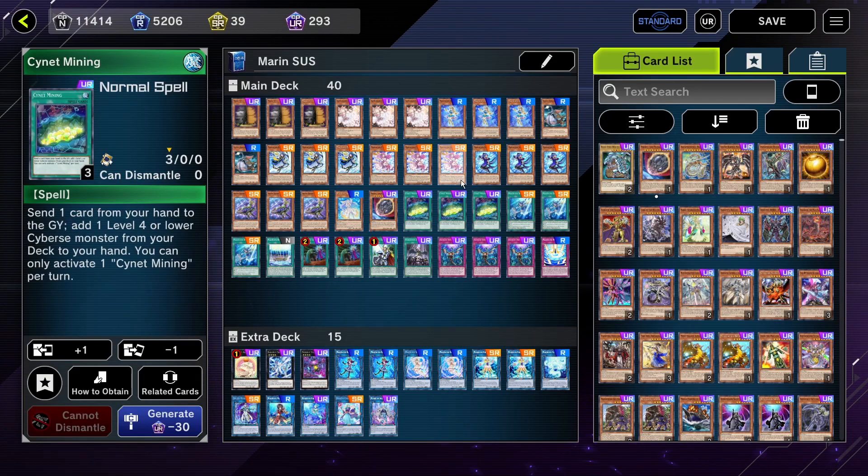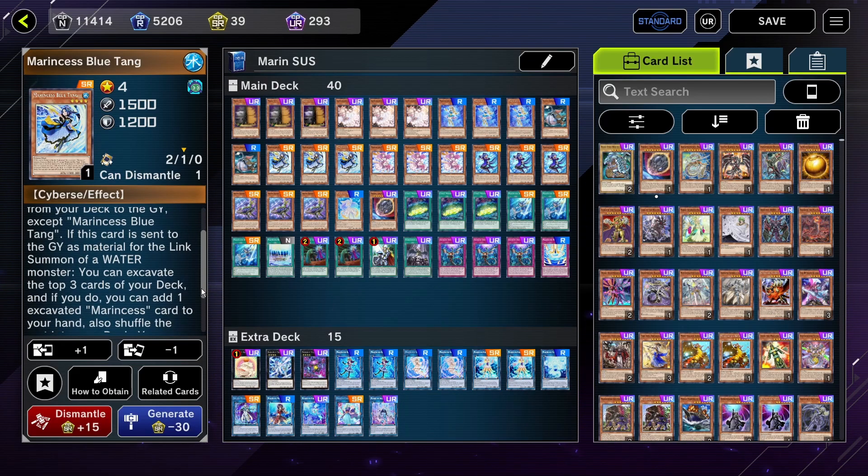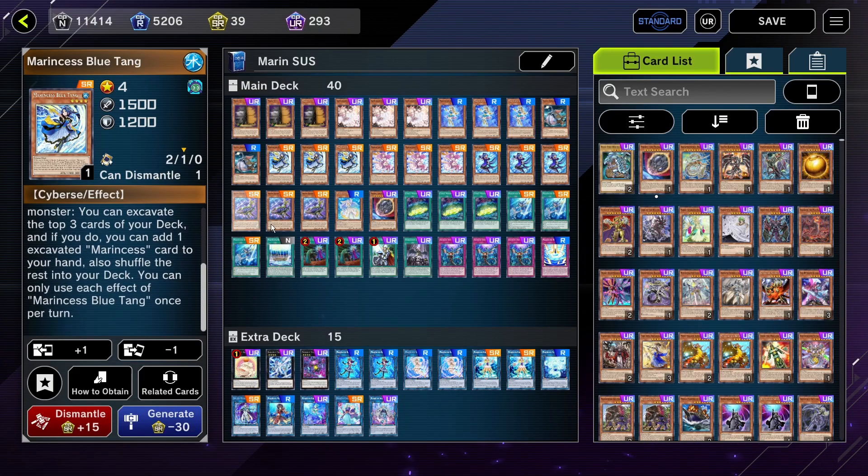Have Silent Angler to find the normal summons, and the best normal summon is of course Marincess Blue Tang, which will foolish burial on summon, and when it's linked off, you can also excavate 3 and add 1 if one of them is a Marincess.